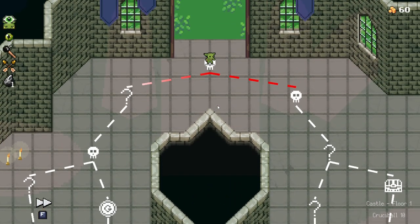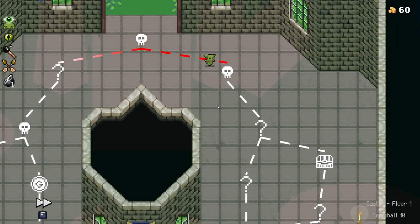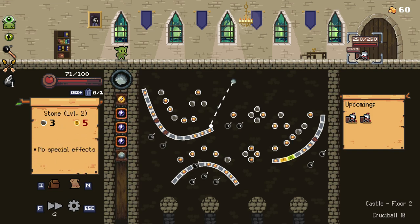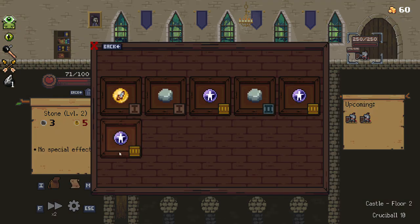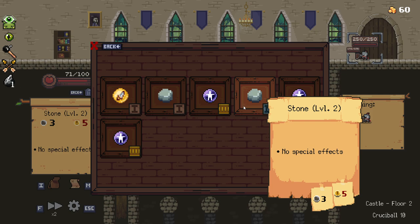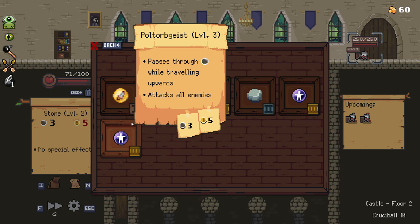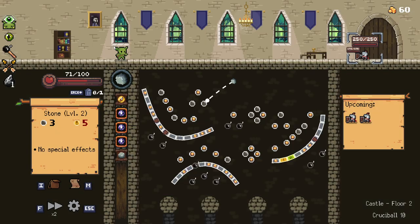We're at floor two. Let's do a little recapping, shall we? Item-wise, we've got some of our basics. We managed to get rid of a few stones via a few question marks, and we got three level three poltergeist orbs. Pretty awesome, pretty cool.